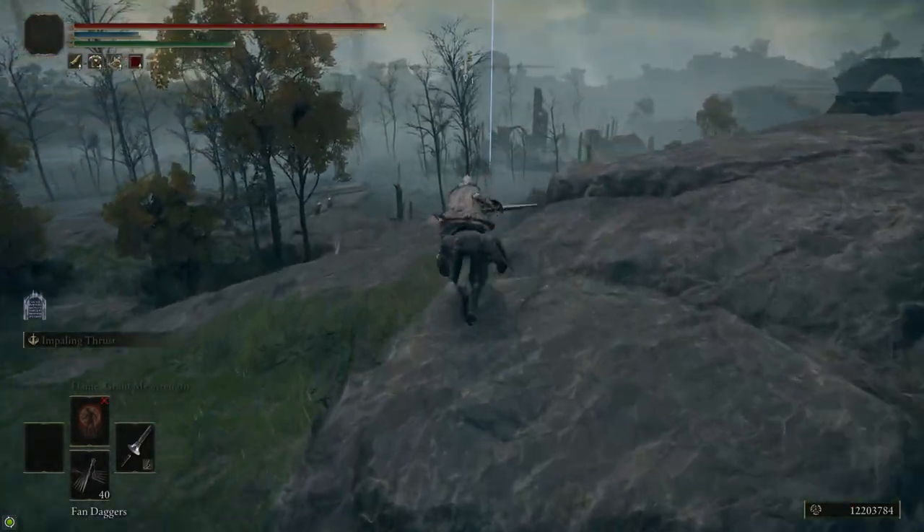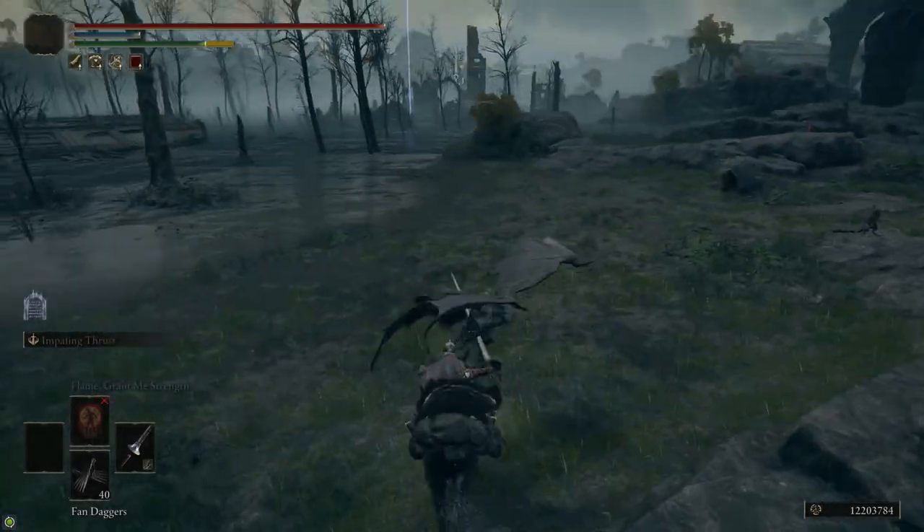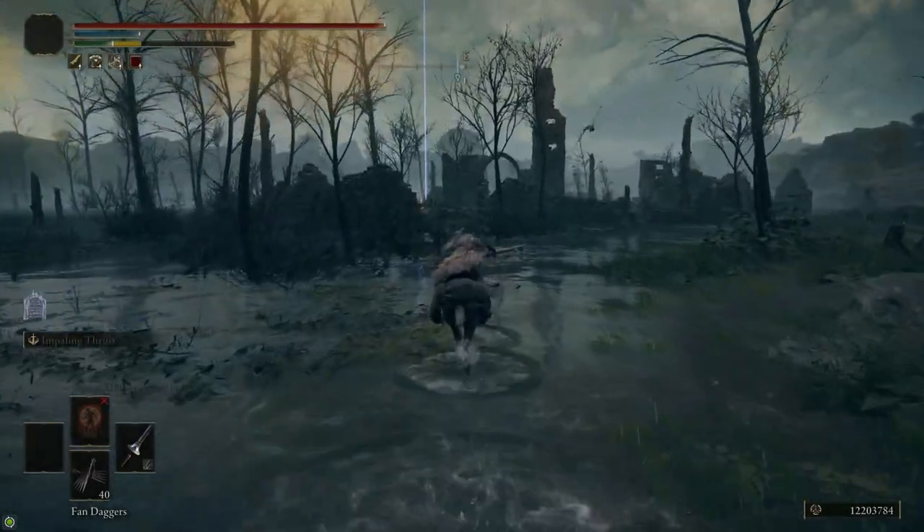You can just run past all the enemies in Sellia and grab the talisman — you don't have to kill anything. And there's a nice little shortcut here that you've probably already accidentally run into.